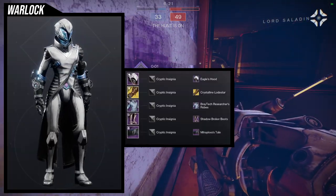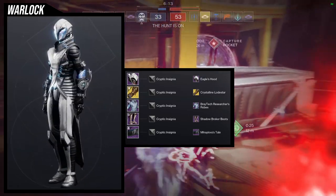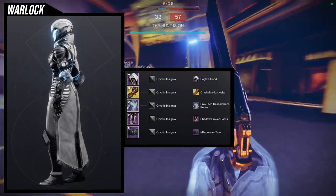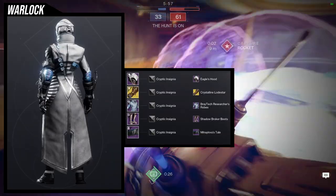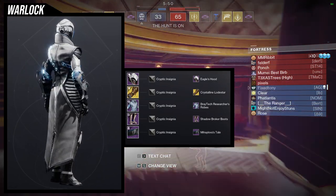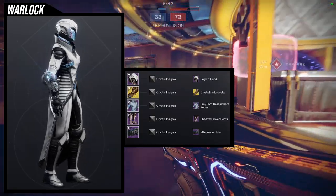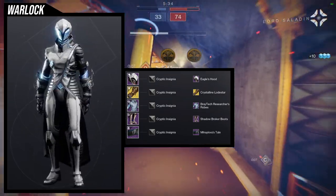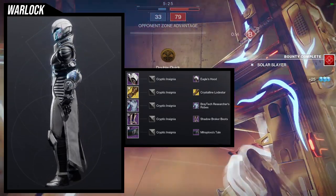And then last but not least, we're going to be using the Shadow Broker boots. For this one, I ended up going for a scientist vibe. For the helmet, Eagle's Hood with the Crystalline Lodestar ornament. For the arms, Osmio Mansi gloves. Braytech Researcher's Robes is what I ended up going with for the chest, to combo with the Shadow Broker boots. And then the Michalova's Tail ornament — I'm not sure which year that's from; I know it's from a Warmind but I don't know if it's a world drop or from Eververse. For the shader, Cryptic Insignia is what I ended up going with — I really liked the white robe, it just makes sense, and I love the blue color of Cryptic Insignia. It's one of my favorite shaders.